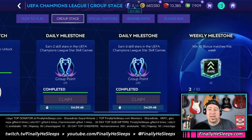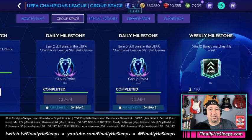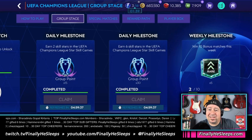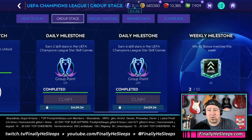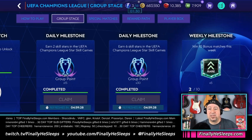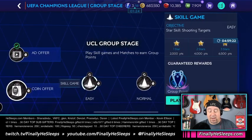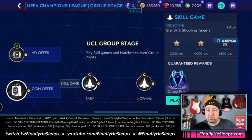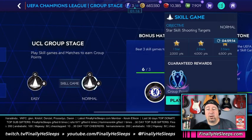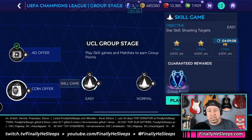It's going to be a short one. The daily milestone is to earn six skill stars in the UEFA Champions League Star Skills game. It resets every day and people were confused about how to earn six stars. In Easy mode: 2000 points for one star, 4000 for two stars, 6500 for three stars — and it's the same for Normal mode. There's a timer showing the countdown only over the three-star threshold.